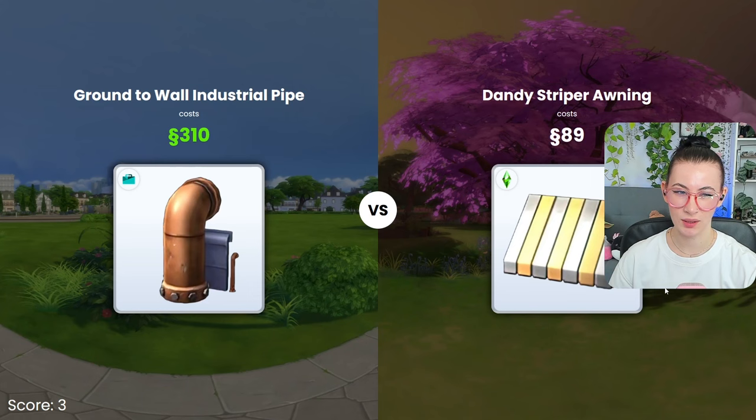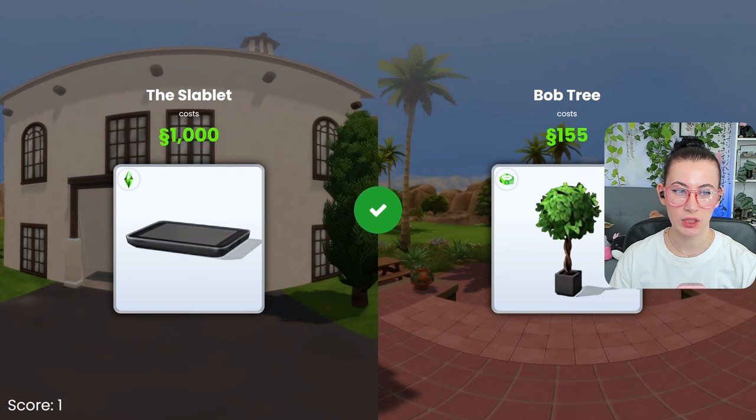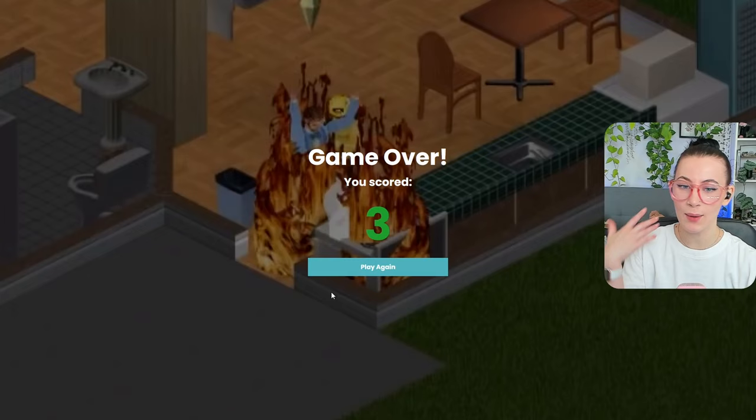Okay, everything — see, it's a nice one. I have these ones where I'm like, anything is gonna be higher than that. Lower? Rugs are expensive, let's go higher. Oh, I have no idea how much this is. Darn it. Lower — tree is definitely not a thousand simoleons. Food stands gotta be higher. That's definitely lower. Higher maybe? No.